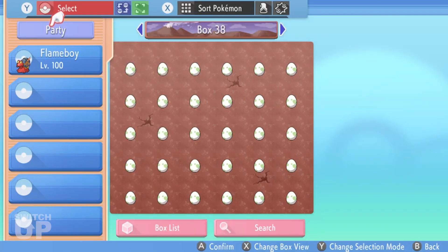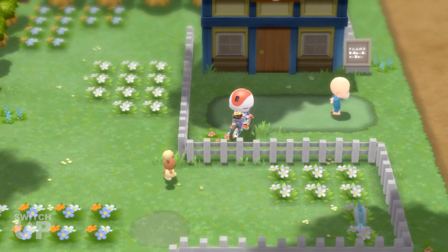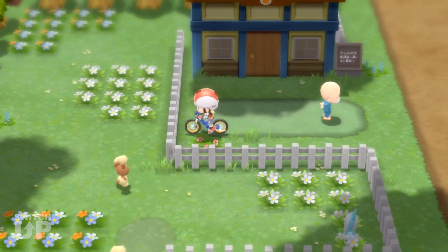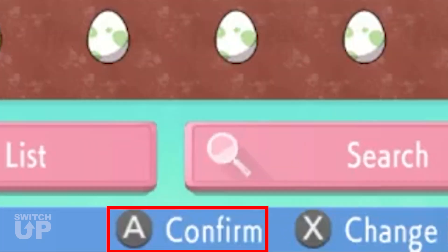If you only want to hatch one box, do not tap the bumpers — this must be decided before you confirm the egg hatching. If you are planning to turn off your TV or monitor, do so now; otherwise the HDMI handshake will interrupt the mod. When you are ready, press the confirm button.